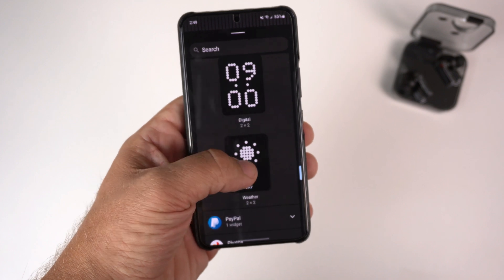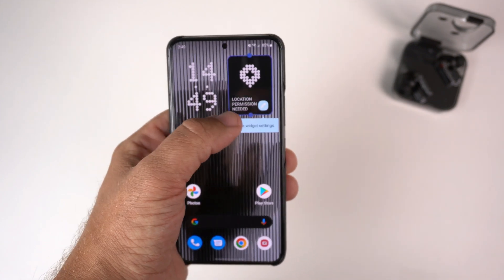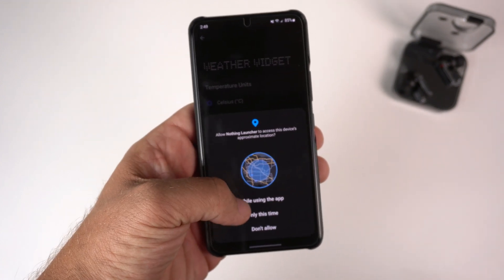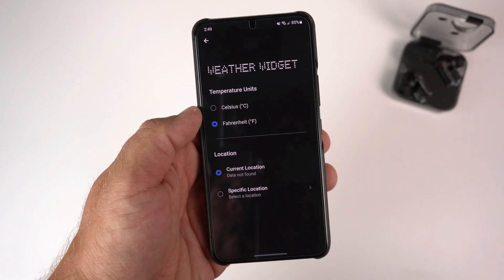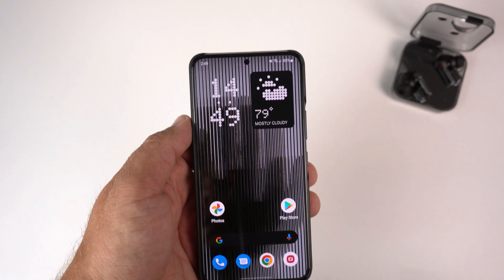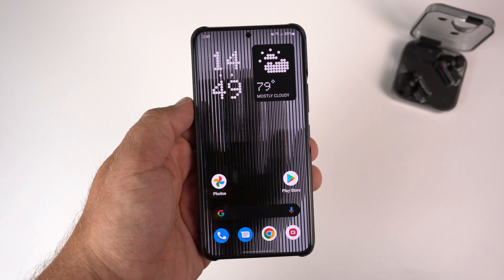Let's add the weather widget and put it side by side. Location permission is needed, so I'll go ahead and allow that, set it to Fahrenheit and current location. There we go — now we have both of their widgets that they are so proud of.